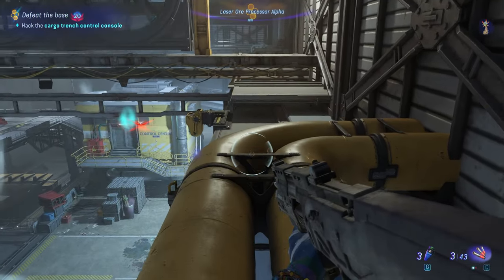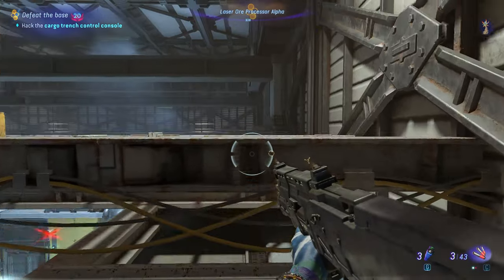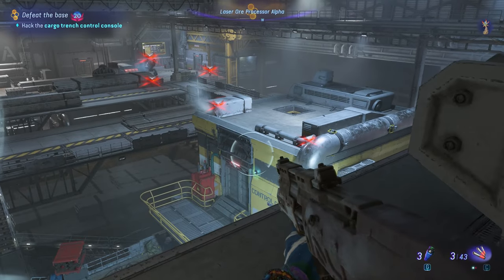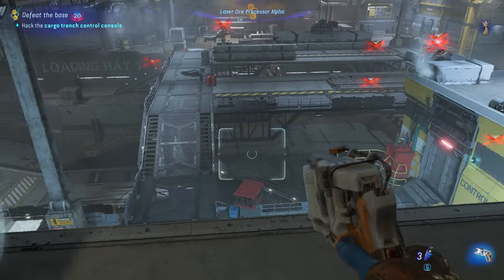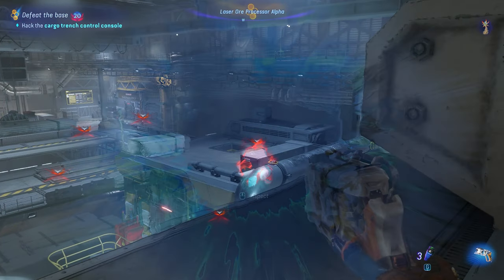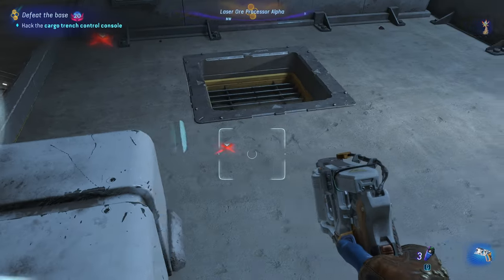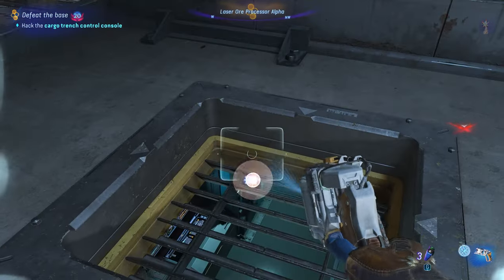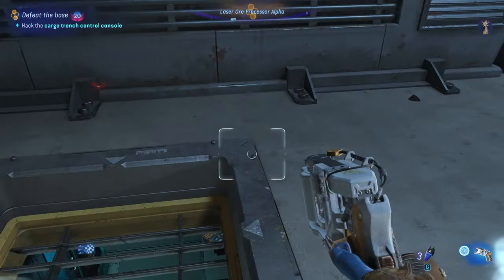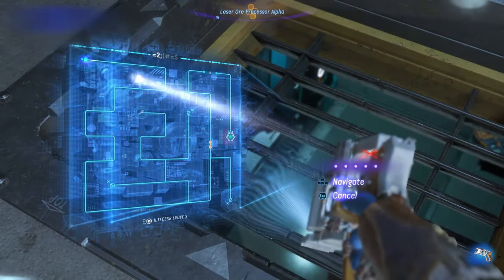As you approach the control console, stay put and learn the walking patterns of the RDA using your Na'vi senses. You'll see a hole at the top of the room — from here, jump then crouch and stay put for a moment. Find your escape route, then use your SID to hack the control console. It's about to go down.